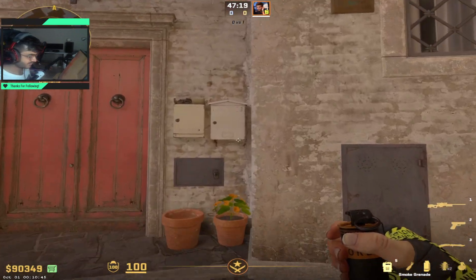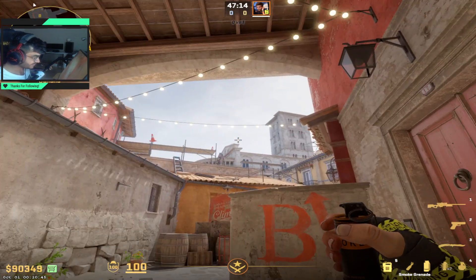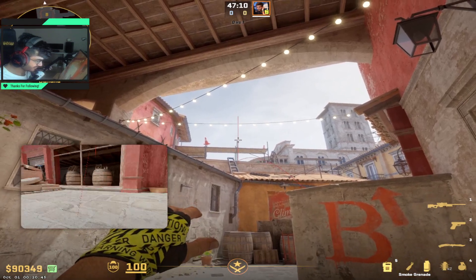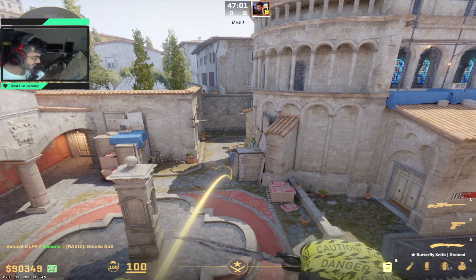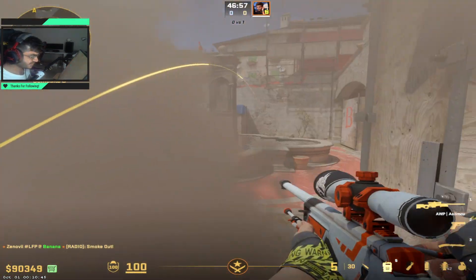If you wanted something that works from a little further back, I have one for that as well. You line up yourself next to the plant with this wall, aim for the light that's above the piece of wood right here, and do a normal left click. No jump is needed here, and this will also smoke off the opera.